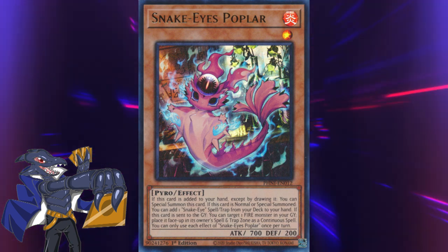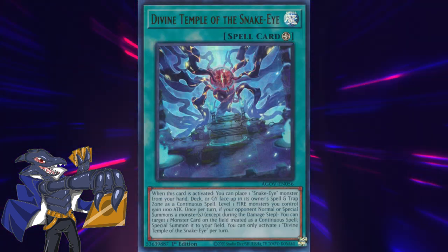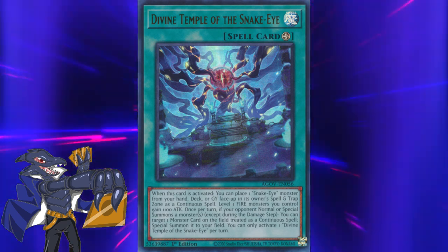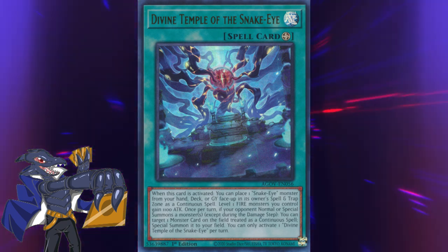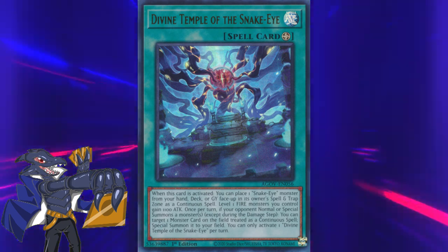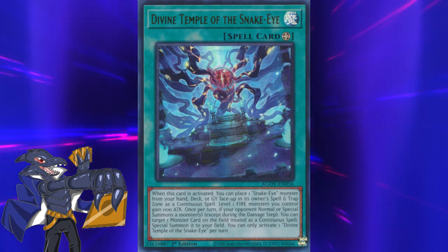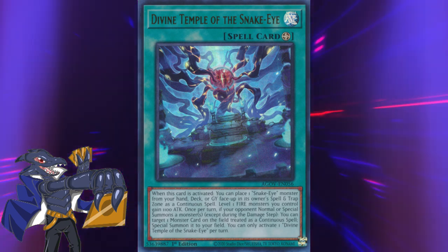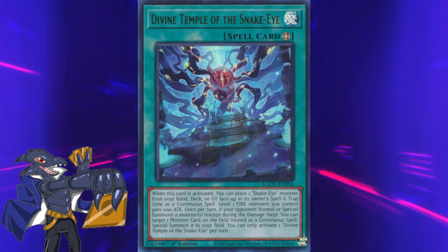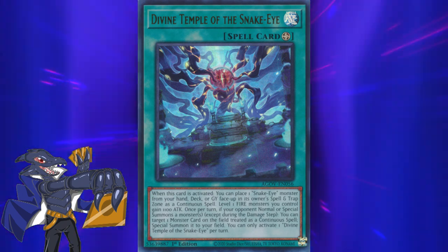Poplar is the primary target for Ash to search out. That's due to the fact it can summon itself when added to the hand by any means. Not only that, but when summoned it also searches for a Snake Eyes spell or trap card. I can understand why it's so popular in the meta. Snake Eyes, just like most modern archetypes, get their own field spell. This one is a bit different though — it places the Snake Eyes monster in the back row as a spell card, which can be useful when triggering Ash's own field effect. Additionally, it allows you to summon a monster that's treated as a continuous spell to your side of the field, which can provide additional materials and disruption depending on the monster summoned.